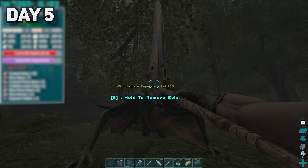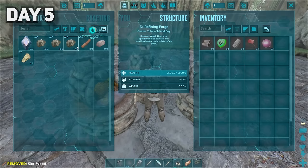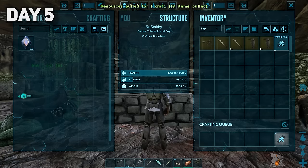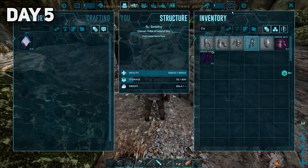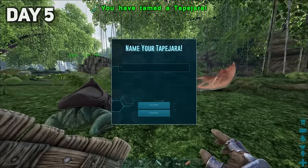I managed to knock her out in time, thanks to the stronger potent tranq arrows. While taming her up, I went to cook some more metal and farm hide for a tapajara saddle. I even crafted myself a full set of flak. The tapajara finally tamed up and I called her Bird. I'm hilarious. I saddled her up, and I may have abandoned Bob the Frog.